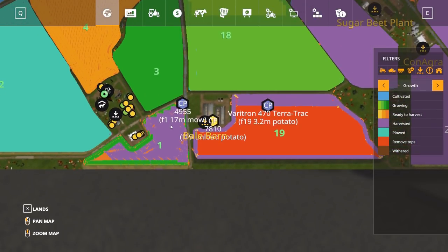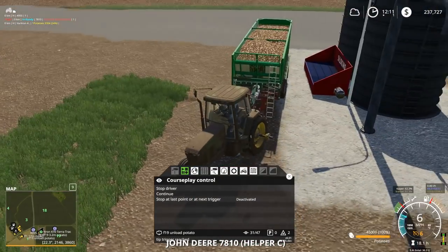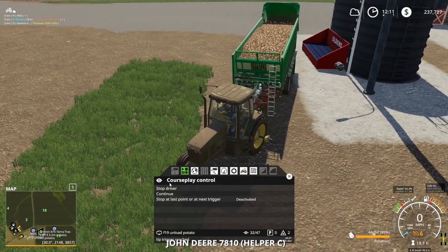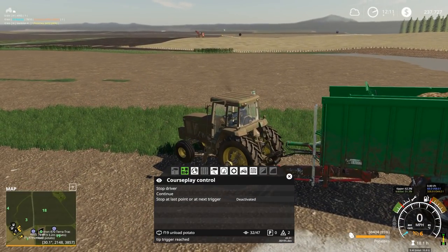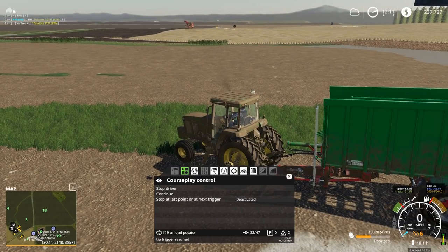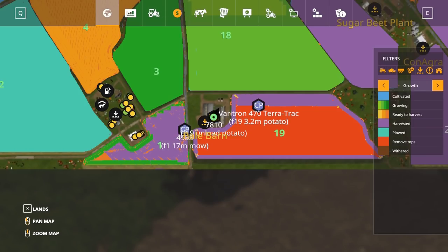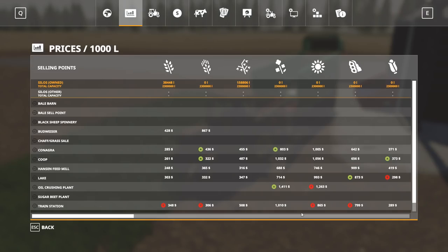You can see field 1 has started growing already. Is the unloading tractor going to go unload that harvester over there? Maybe he did already.